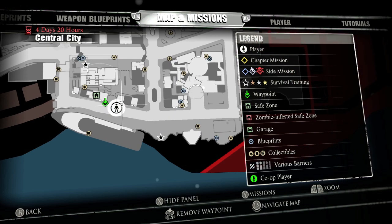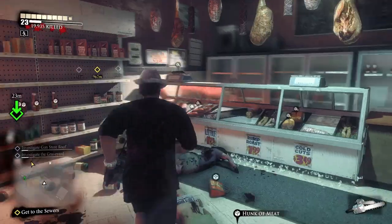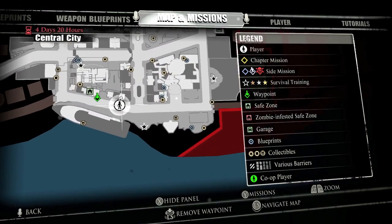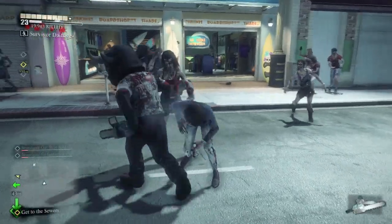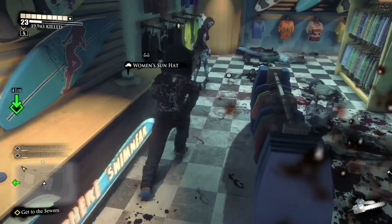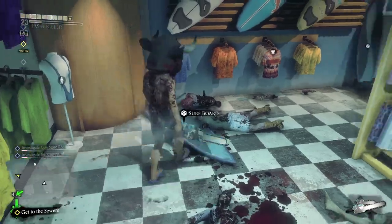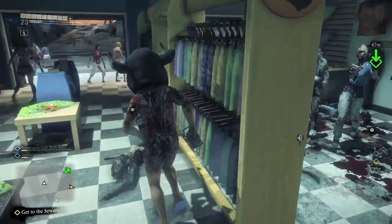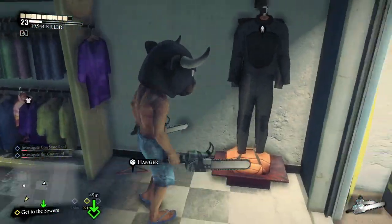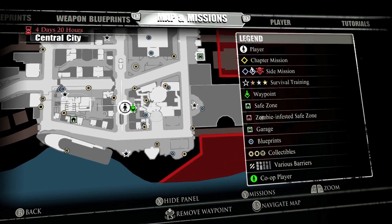Moving on next door is a meat store with a bull mascot costume — get that, as it counts as three or four different pieces: the head, the body, the legs, and the shoes. In here should also be a surf shop with flip flops, the banana hammock, the Hawaiian shirt if you missed it, and swim trunks in the middle area. To the right will be the wetsuit, which counts towards a couple of items like the shirt and pants.